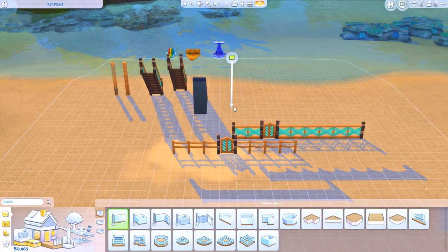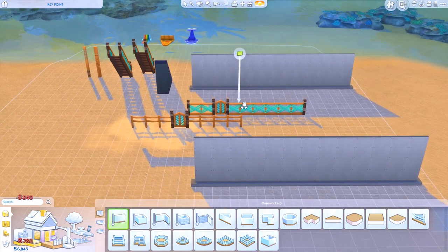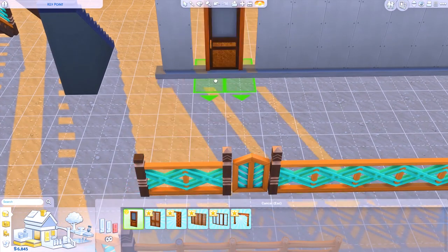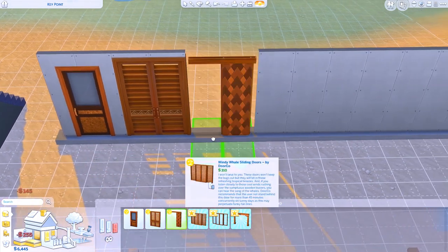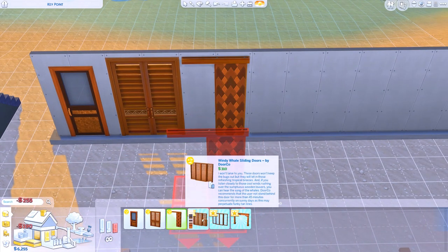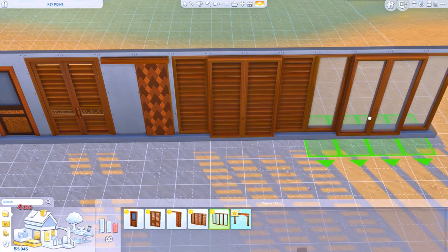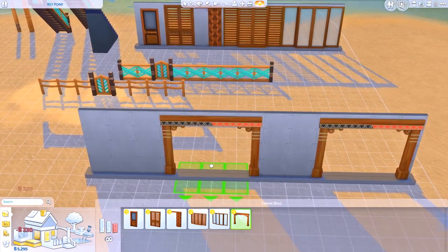Now we're going to showcase walls and doors. As for the doors, we got these doors, and these doors — oh my god, these are adorable. We got the sliding ones, and I am in love, you guys. We also got an archway.